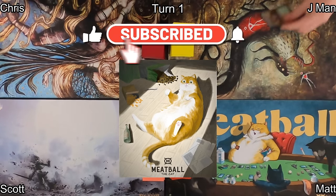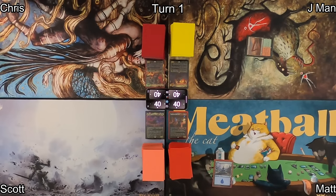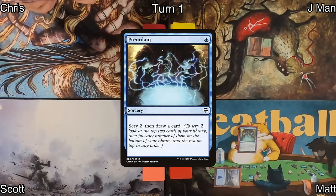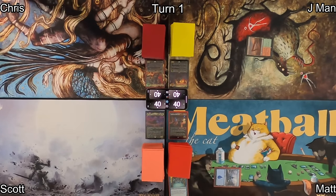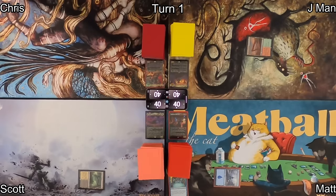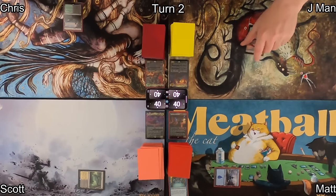J-Man kicks things off by playing a Sheltered Thicket, then passes to Matt, who plays an Island before casting Pre-Ordain — he'll scry two, keep one on top, put one on the bottom, and draw. He passes to Scott who plays a Temple of Silence, scrying one and keeping it on top.